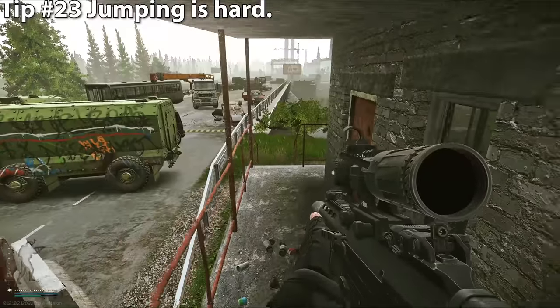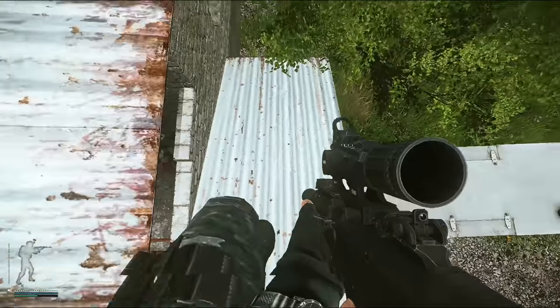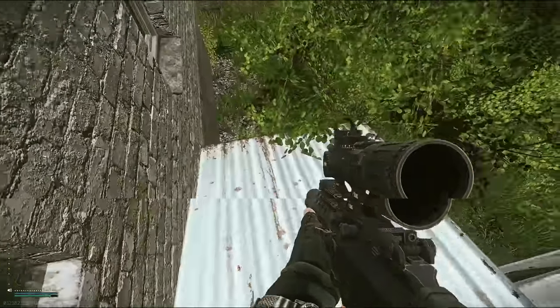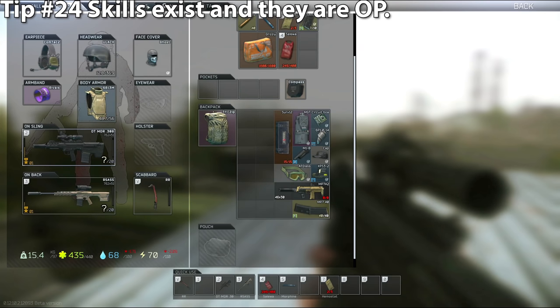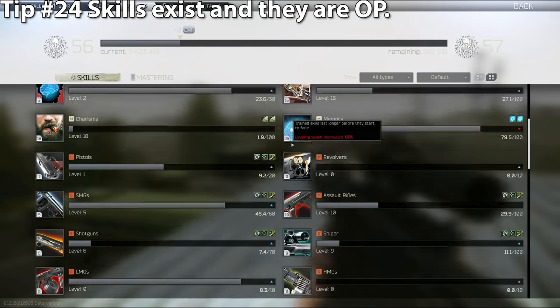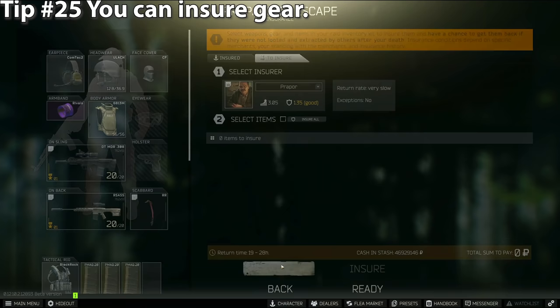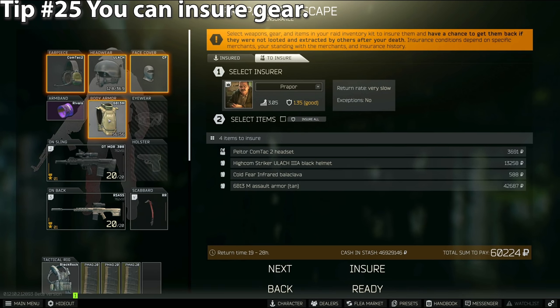Tip number twenty-three: this game's jump physics are kind of weird. If you can't jump on something, try jumping sideways to reach higher elevations. Also, don't jump right against something, as the game will act like there's an invisible barrier and cut your jump short. Tip number twenty-four: there are a ton of skills in Tarkov that level as you play — check the wiki for detail on what they do and how to level them. Tip number twenty-five: you can insure your gear, so if you die and no one takes it, it will come back to you.